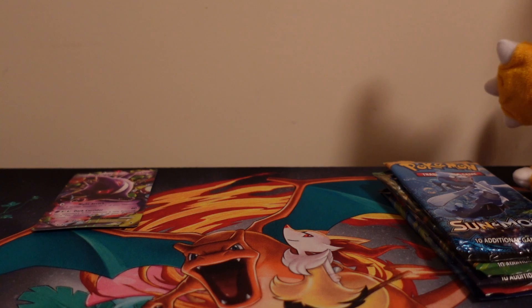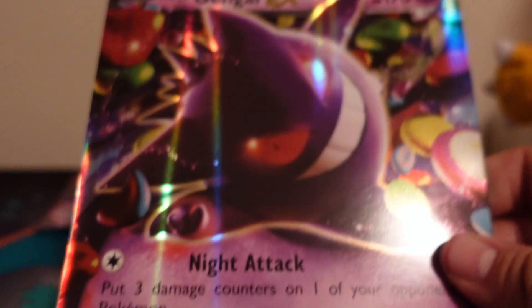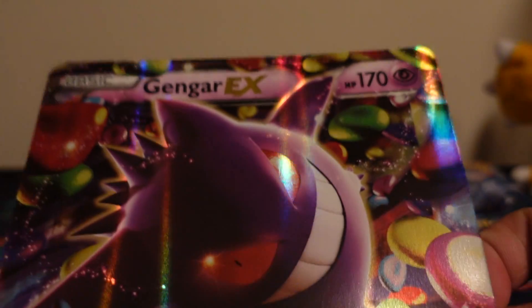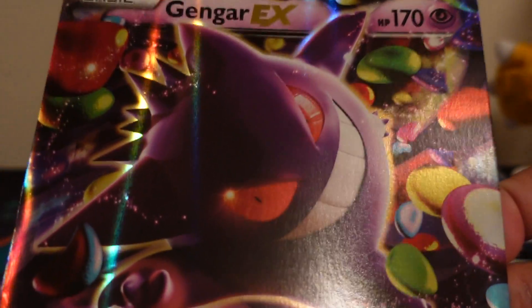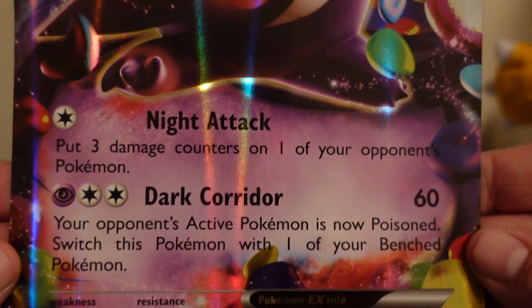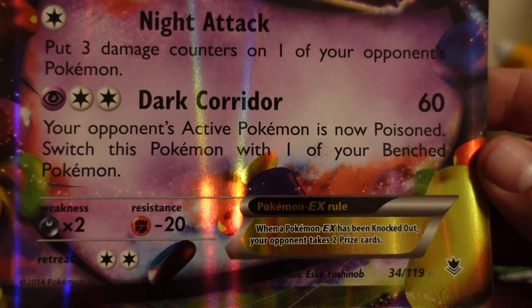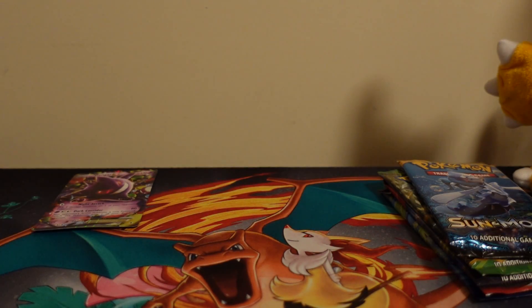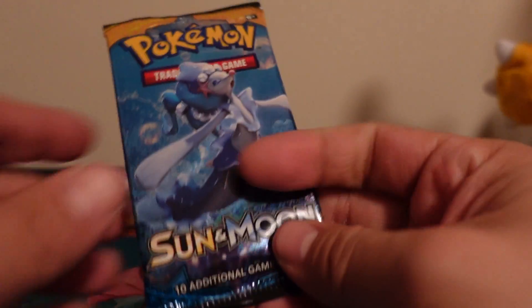Now I'll show you the gigantic jumbo card. It's in better shape than the small one. There's a size comparison if you guys want to see that. We're going to put Gengar in the premium section behind us. Alright, let's get right into it.